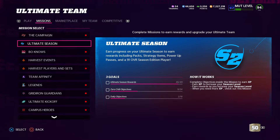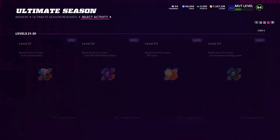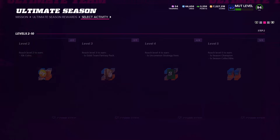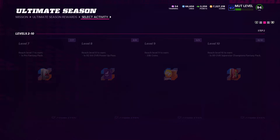If you're not level 50 already, just go under the missions ultimate season tab and you can see the ultimate season rewards. For each level up you get coins — you get 10,000, 23,000 — you get power passes, you get packs, you get 10k. It's at level 50 already, but just start from the beginning. All these packs and rewards are one of the main ways to make coins — just do the challenges.